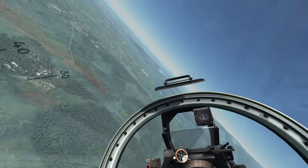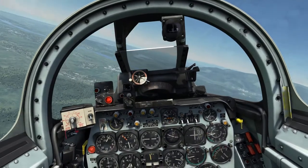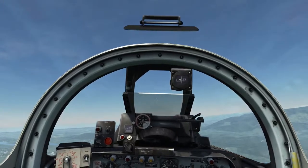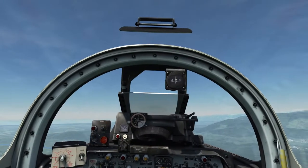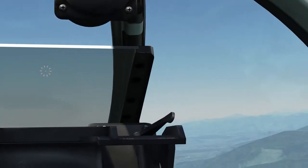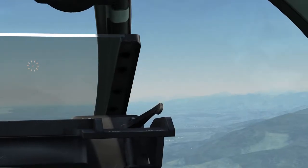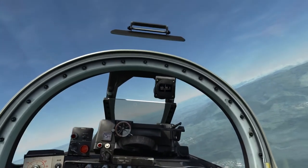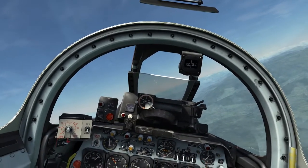We'll select air spawn, click OK, and get ourselves set up for flying. Guns are selected and turned on. We've dropped out of the sky a bit with this turn — we're down to around 4,500 — so we'll try to get a bit of a climb going. I think I can see a target already at my 11 o'clock. If I zoom in it might be possible to see it. There's definitely a target over there in the sky — it's not a piece of dust on my screen. We are about to engage.